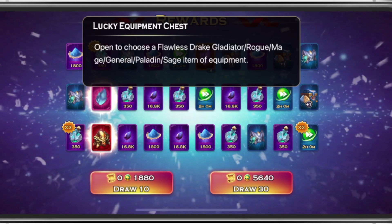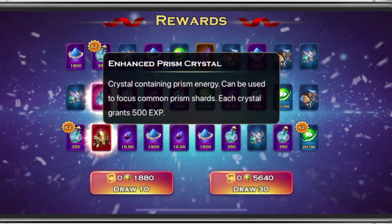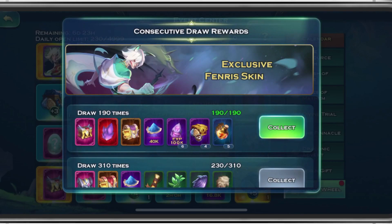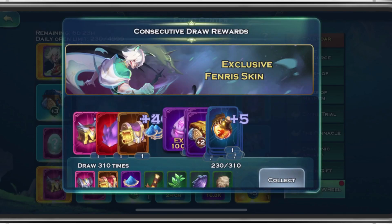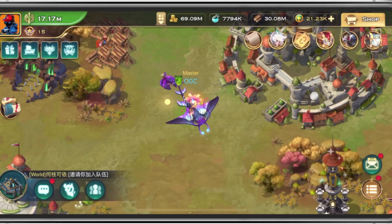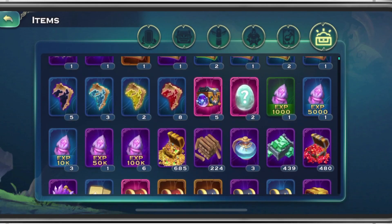We got 1 more Lucky Equipment Chest, so we have 2 now. Maybe next month we'll be able to get the 3rd one. And we got another Enchanted Prism Crystal — that's pretty solid. Let's go collect all of these juicy rewards. Not that bad overall — could have been a lot better, but it also could have been way worse for us.